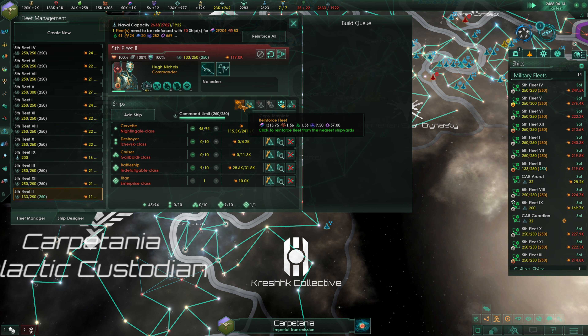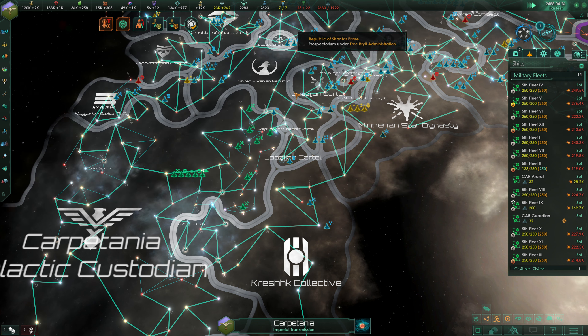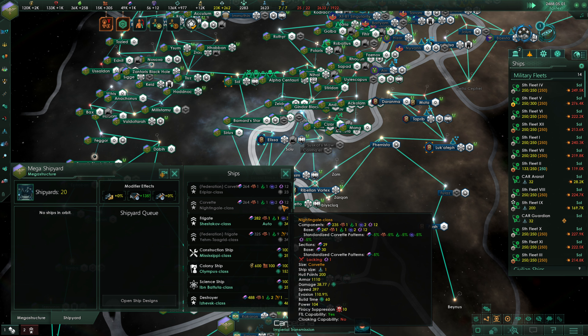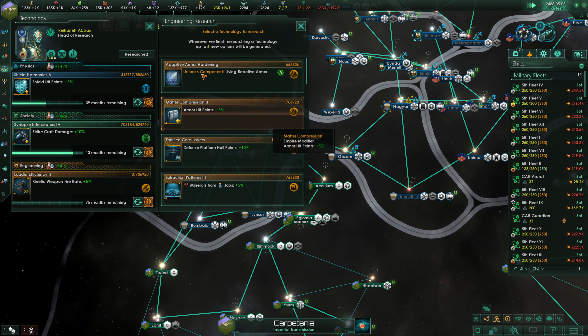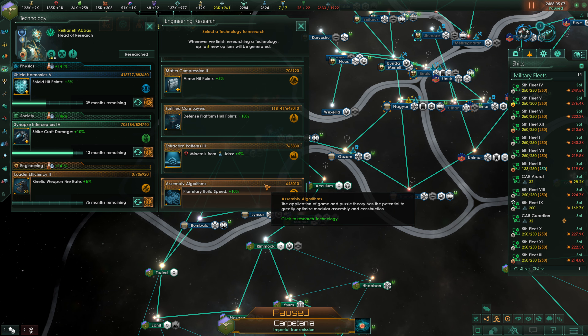We're going to continue to reinforce our fleets — we're up to 45 Corvettes in 5th Fleet 2, going up to 50. We still need 44 here. How many minor artifacts is each Corvette? A Corvette is 12 minor artifacts, so we can build like 2 Corvettes a month. Yeah, that's not ideal. Living reactive armor here is possibly something that we want to go for.